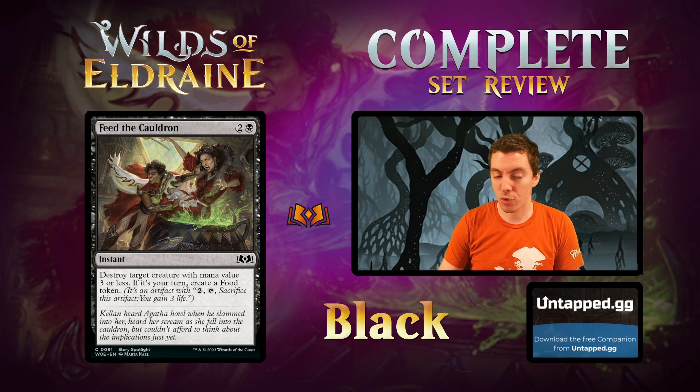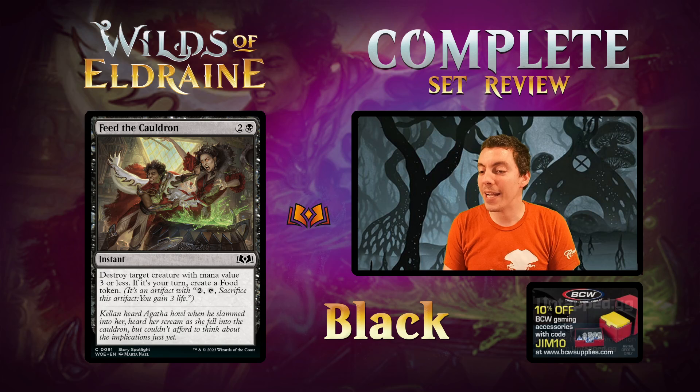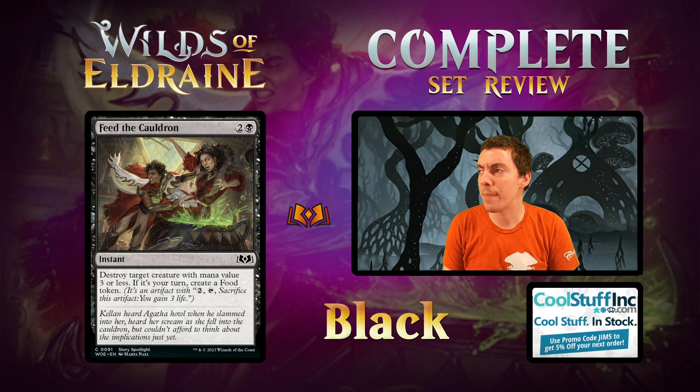On to Feed the Cauldron. 2-mana instant, destroy target creature with mana value 3 or less. If it's your turn, make a Food token. Just a good limited spell — you can't kill big things, obviously, but you get value with the Food token which is also good Bargain sacrifice fodder. A fine limited card. Not a slam dunk first pick, but a very solid card you're happy to play in your draft deck.